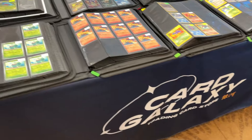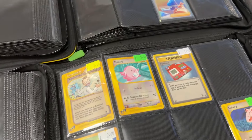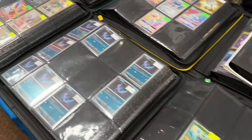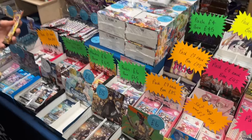Next we've got Card Galaxy. They've got some cool stuff like this 151 binder. They've got vintage, modern, loads of different bits and bobs — whatever you're looking for, they may have it. You can see the modern stuff, 151 singles for set collectors, and then Bandai Waifu cards including Pixar, Disney 100, Star Wars, and Chainsaw Man.